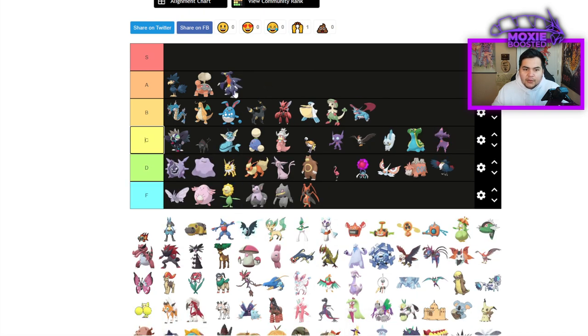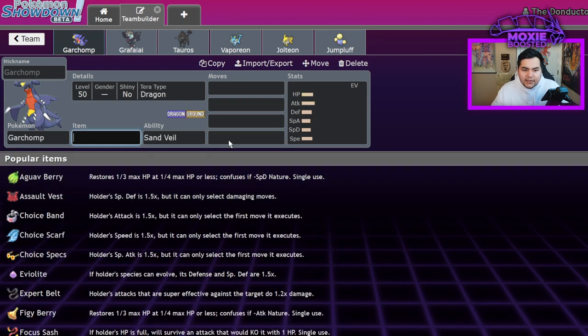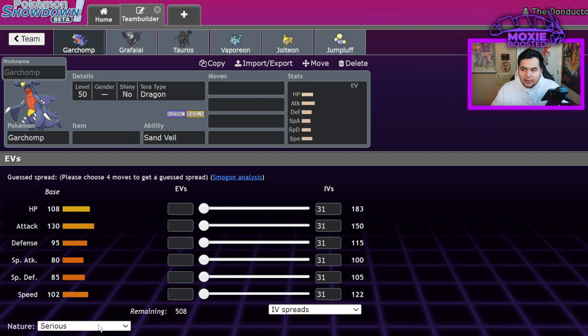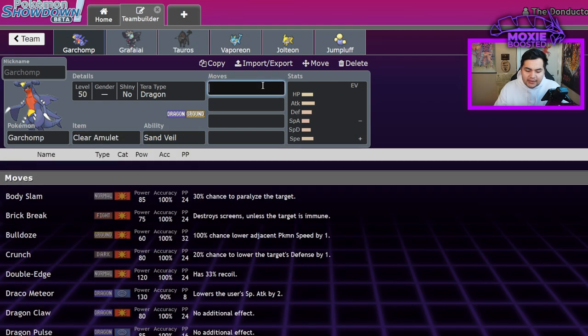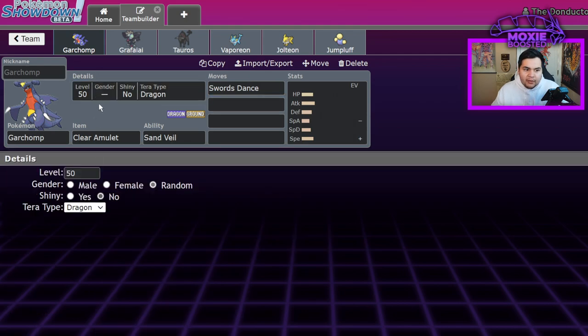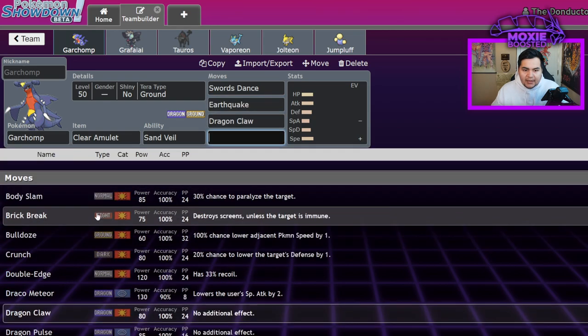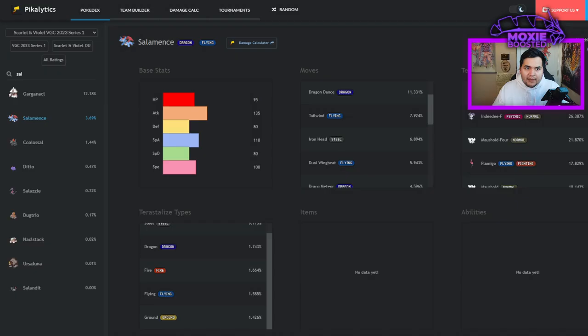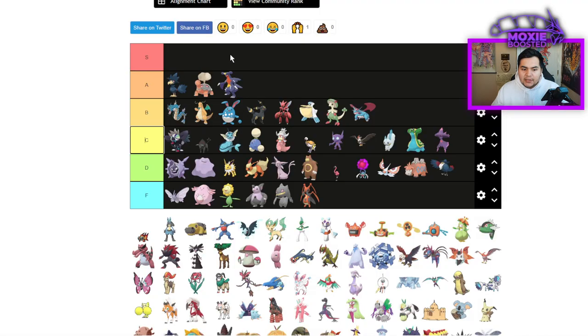Garchomp is an instant A tier. Garchomp is very difficult to deal with right now. You need to burn it, and the Pokemon that outspeed it to burn it are lower-tier Pokemon like Mismagius. It almost always runs Clear Amulet to avoid Intimidates, Swords Dance, and will tend to Tera Ground to boost the power of its Earthquakes, then run Earthquake, Dragon Claw, and Protect. This is one of the scariest Pokemon in the format right now — it's the second most-used Pokemon. Possible S tier, but I think it's just barely not.